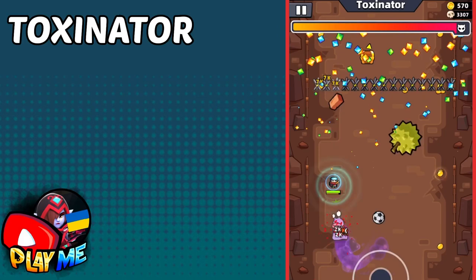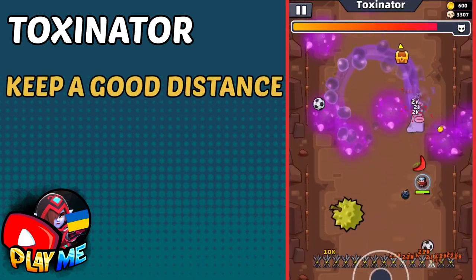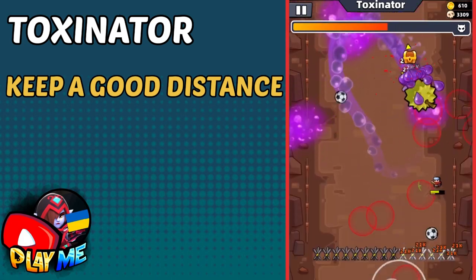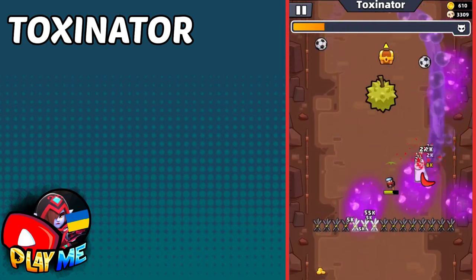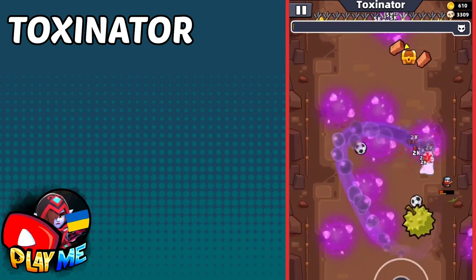Dark Senator is not an easy boss, especially on this map where there is not a lot of space. Try to stay as far as you can — it will give you more time to escape from toxic pools. You will also begin to have one to three grenades on the battlefield, and of course higher star power bullet, soccer ball or lightning emitter will make this fight much easier.